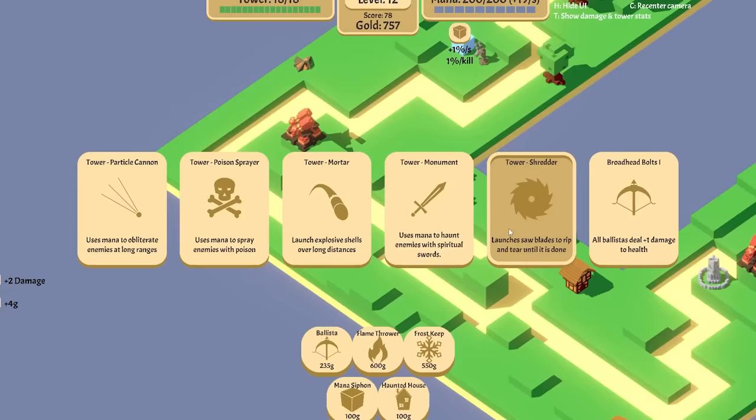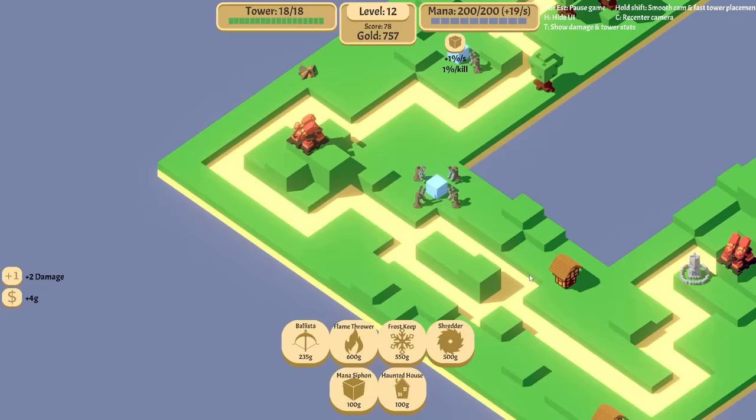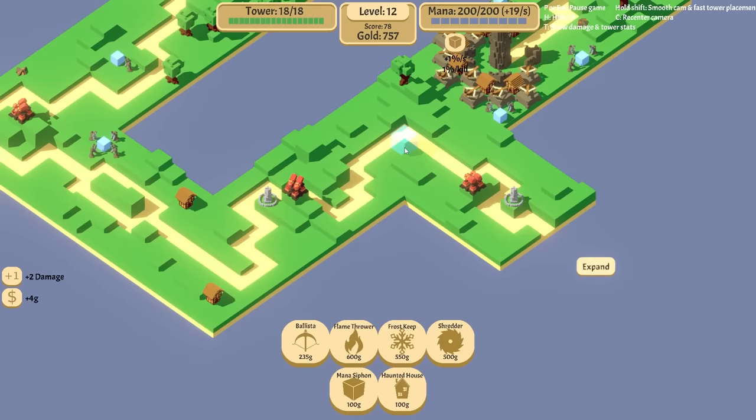The shredder has arrived! Do I want the shredder, poison tower, or mortar? I want all three of them, but we'll go with the shredder first. Now the question is where do I put it? If I put it up here, that's a big range, but I don't need it to be that big of range. Can I afford two of them? Let's put one here.